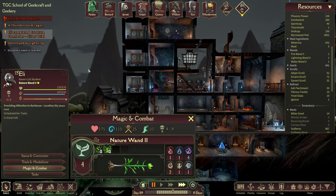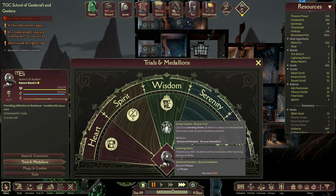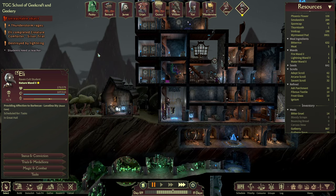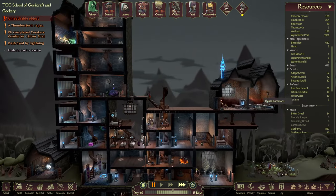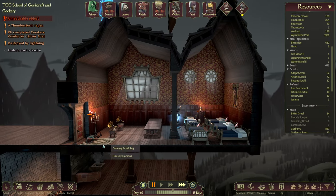Eli has completed their medallion. So that one is done. They're never going to get that one done though — it needs at least six students and we're not going to ever have six students around because it'll just be too manic and too busy. There's only four beds for them up here — five beds, I think.